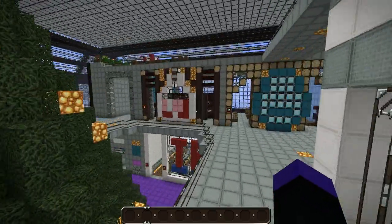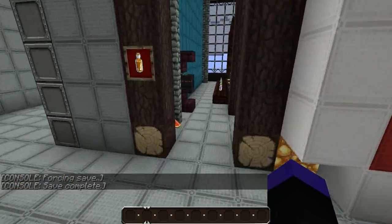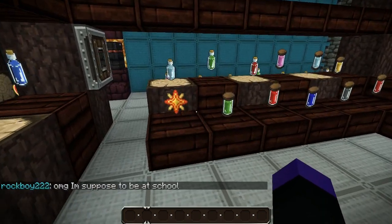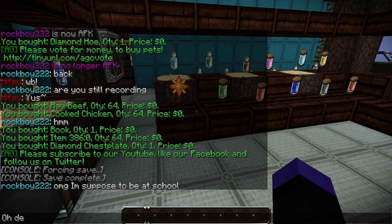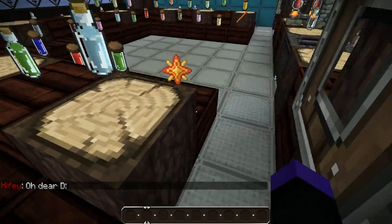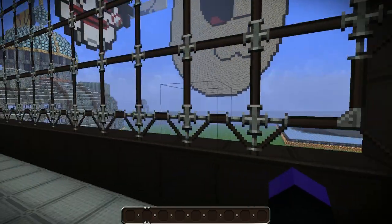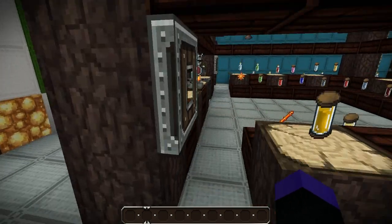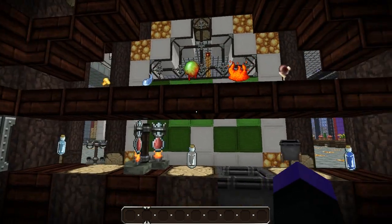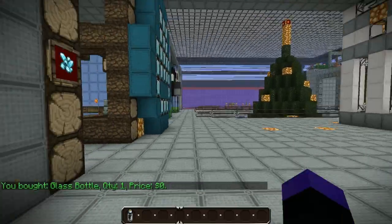The next store is the brewing store - it's a potion bottle sign. If we go inside you'll be able to find all sorts of potions and all of the materials needed to brew potions. There are also a couple of items you'll need to make certain things - like nether stars, because it's quite mystical and magical. You'll be able to buy all sorts of brewing stands and potion bottles. It's the same - you just click underneath it.